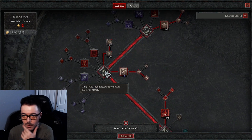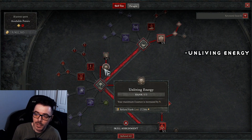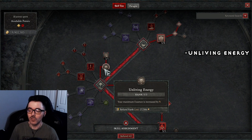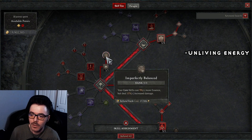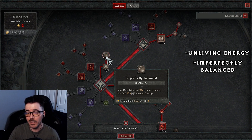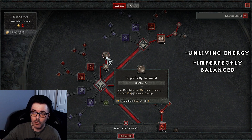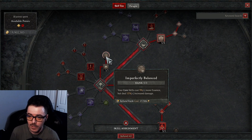Now let's go to the core skills. We're going to get two passives here. The first increases your maximum essence by 9 — you want a high max pool of essence because that helps with damage. We have three points in that. The second makes core skills cost 9% more essence but deal 15% increased damage. Maybe you don't get this right off the bat going into nightmare, but you definitely want it for later content, especially Torment. We have so much sustain that the extra cost doesn't affect us.